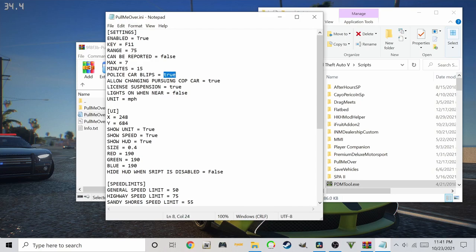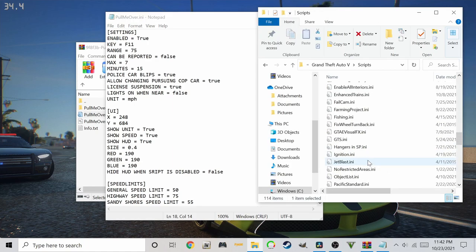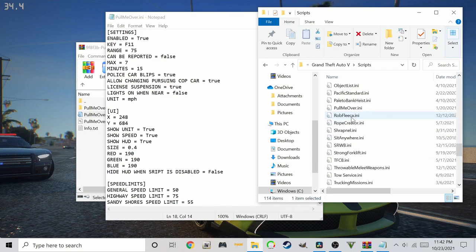Police Car Blips enables the blips of the car that is trying to pull you over. Allow Changing Pursuing Cop Car allows the nearest police to continue chasing you if the first cop has lost sight of you. License Suspension enables or disables them suspending your license. Lights On When Near makes cops trigger their flashes when near to pulling you over. Unit is the type of measurement for speeding. The UI section — I hid mine because I don't like too many things on my screen at once. X and Y control the position of the HUD.